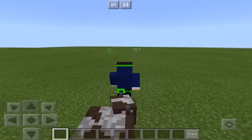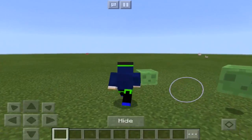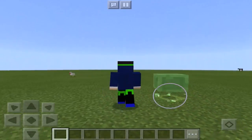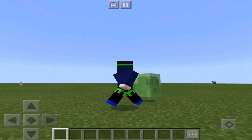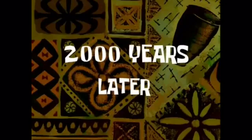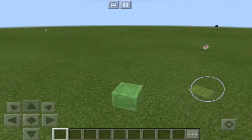You can disguise as pretty much any mob in Minecraft — this is really fun, you can probably troll with it as well. If you want to hide from someone, just quickly tap the hide button when they come up to a mob. I'm struggling a bit at the moment though — the struggles are real! Okay, we are now a slime, that's pretty cool.